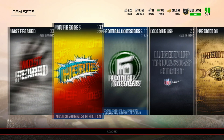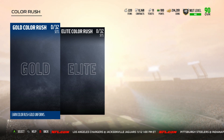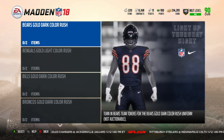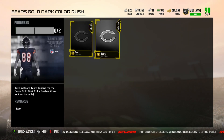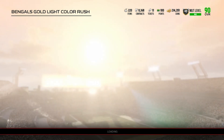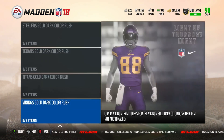The Color Rush promo, as you can see right here, has two Color Rush tabs. We have Gold Color Rush players and Elite Color Rush players. Gold is going to be Gold Dark Uniform Rush, and as you can see, it does take two Gold Tokens. It looks like that is the case with each of these Color Rush sets.